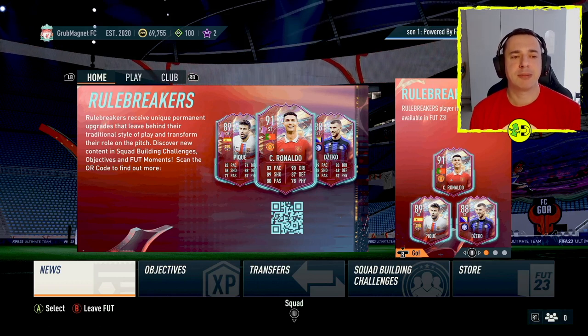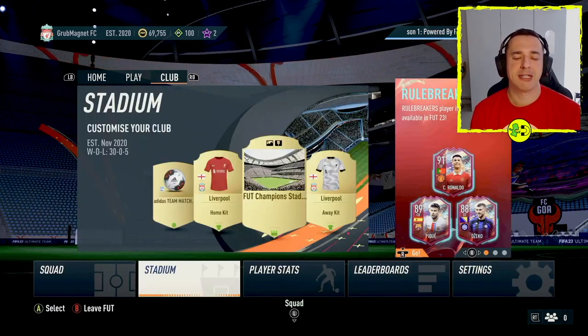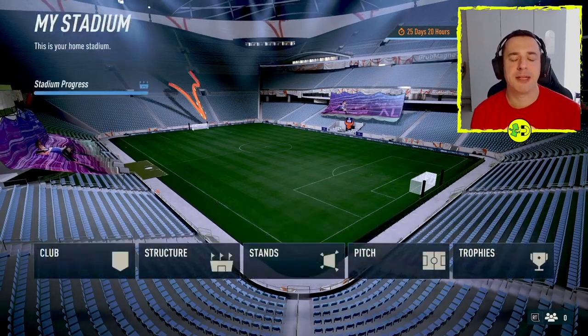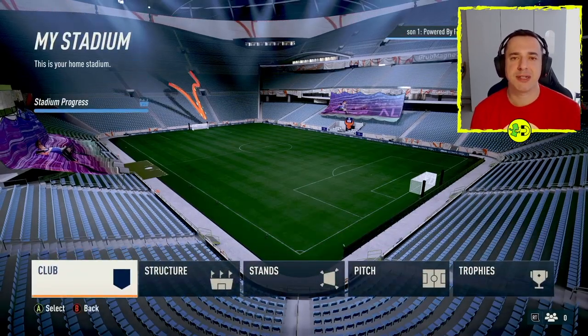When you're inside Ultimate Team, if you use the right button — that would be R1 on the PlayStation — to go over to the club area and then jump into Stadium, you'll find this area where you can do all sorts of interesting stuff.